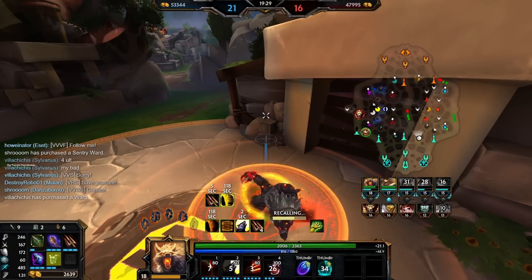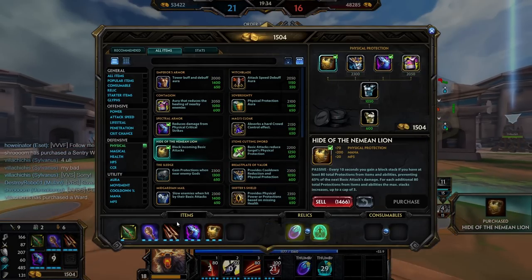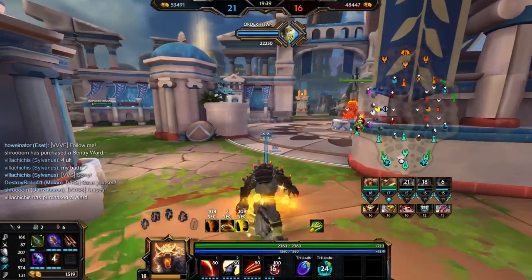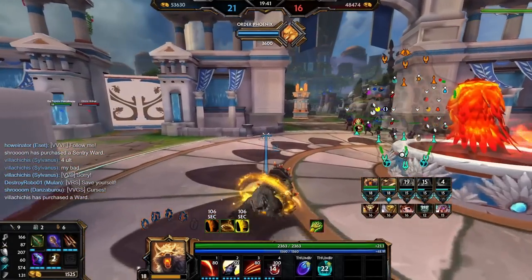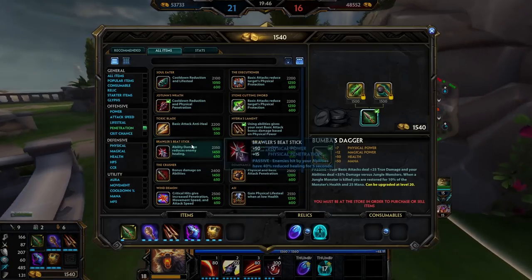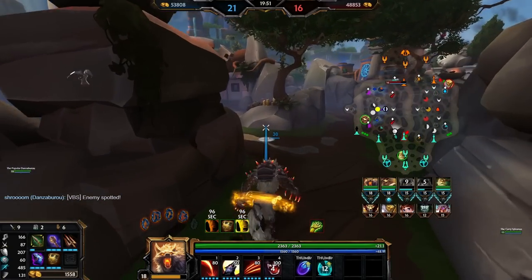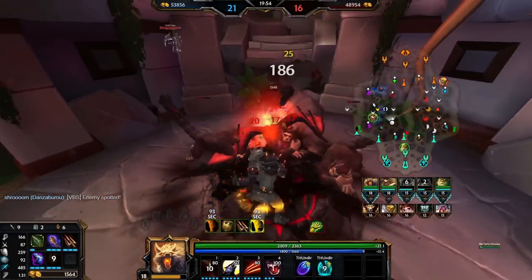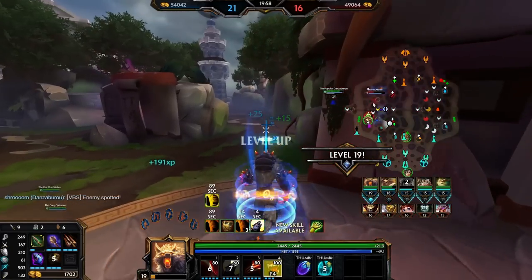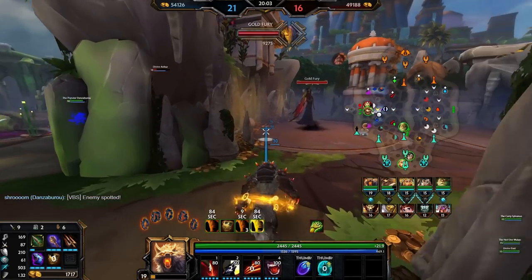We're actually getting really close to Bumba's. Let me get the cringe Neemian finished up and we'll work on Bumba's next — I think we just don't buy anything right now. Look at that juicy 200 prots. I think last item we probably just go Serrated — it's gonna look a little funky since we're not going all that high damage of a build, but Ben will still be good. We still have a lot of ability damage and Serrated gives us movement speed.